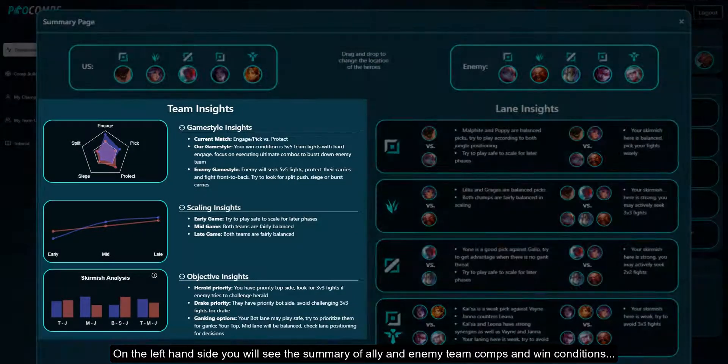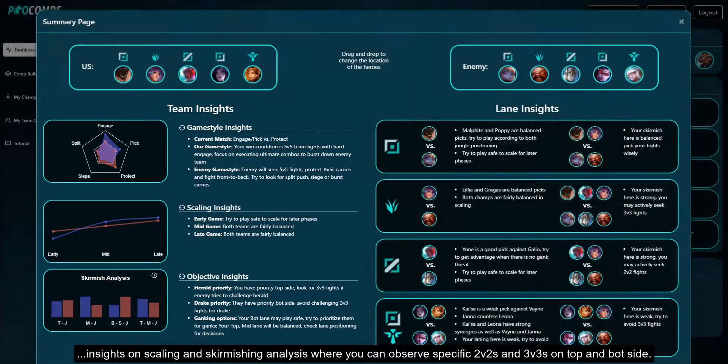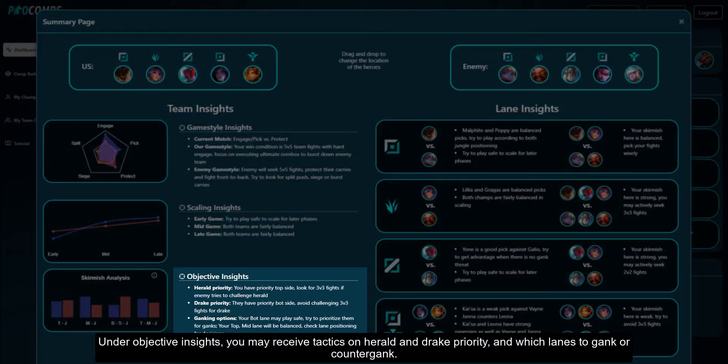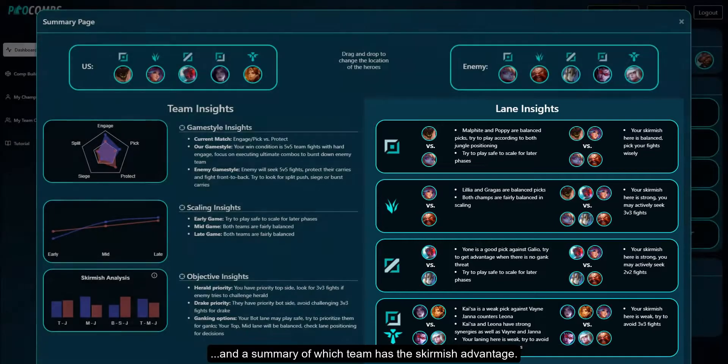On the left hand side you will see the summary of ally and enemy team comps and win conditions, insights on scaling and skirmishing analysis where you can observe specific 2v2s and 3v3s on top and bot side. Under objective insights you may receive tactics on Herald and Drake priority and which lanes to gank or counter gank. On the right hand side you will receive information on lane matchups and scaling differences and a summary of which team has a skirmish advantage.